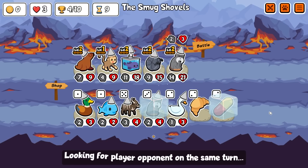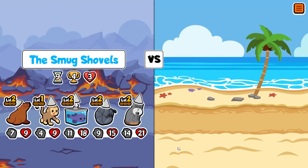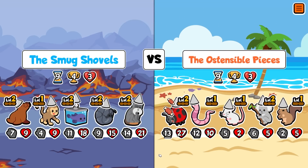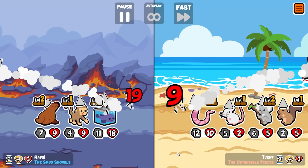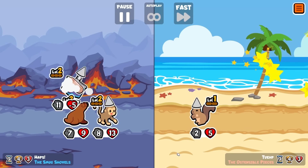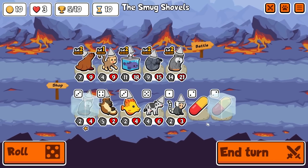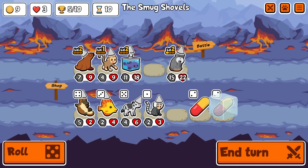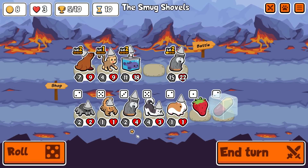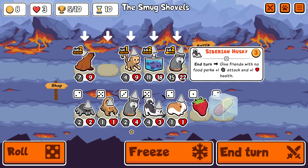What we do need is the Nurse Shark. But the Alpaca's gonna be key. We survive a hit here, so we do actually trade. Oh, they get the one! But we're good. We keep hold of this pill. We're gonna buy you. Actually, no - this would get rid of the pill. I don't want to get rid of the pill.